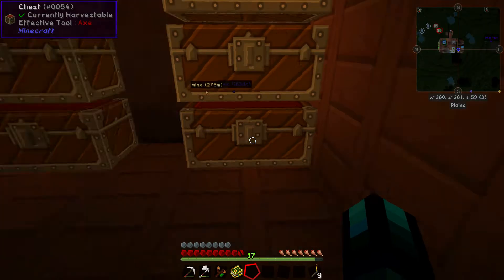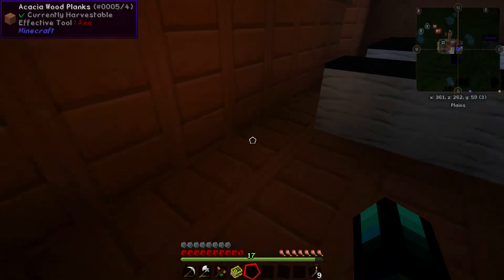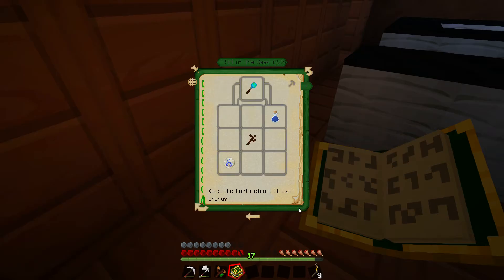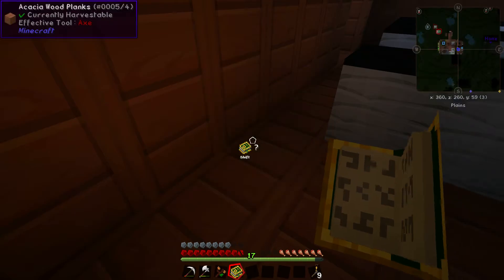Interesting day at work today — typical quiet Friday for a change. Let's take a quick look at what the Rod of the Seas takes. We need a Rune of Water and a bottle of water. A Rune of Water consists of bone meal, sugar cane, a fishing rod, mana powder, and mana steel. Let's see — where's my steel? There's that. I thought I had some bone meal.